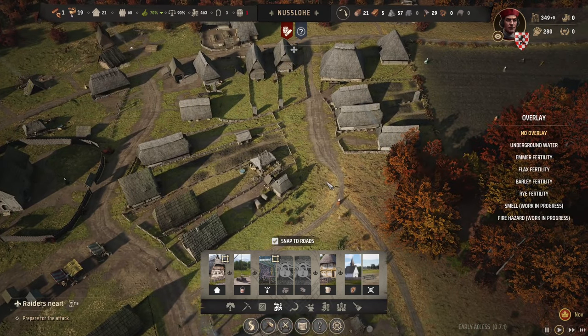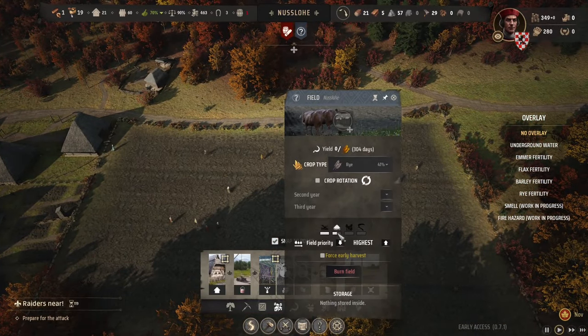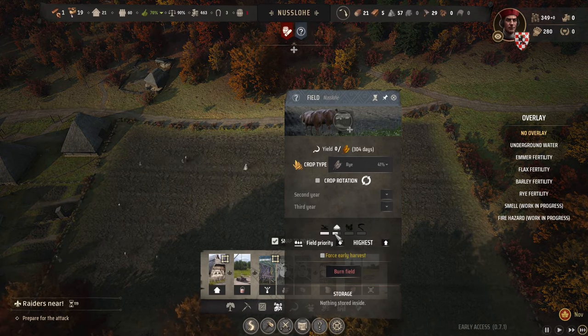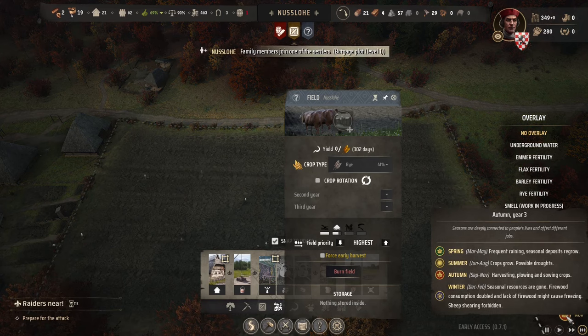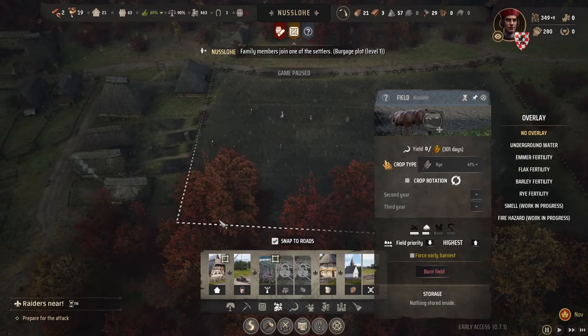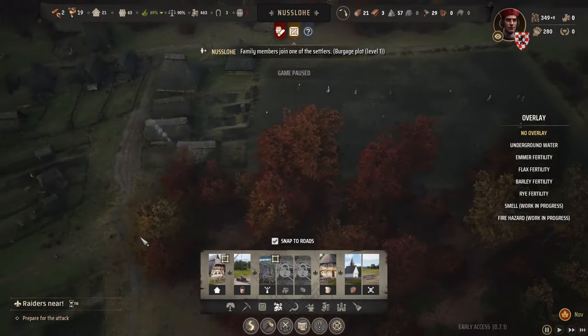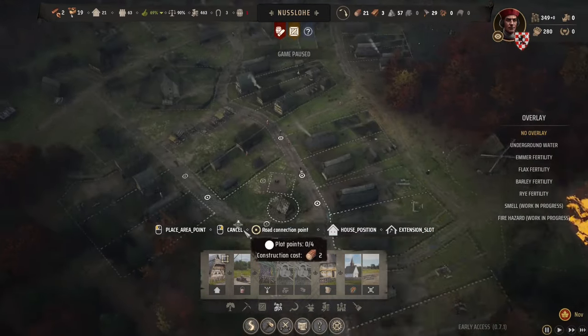We'd have to build a second settlement. How are they doing with the sowing? Yeah, they're sewing it now — come on, come on, get it all sown! I really wish there was a timer to tell me what part of November we're in. We got 21 families as well so we need some more houses down.